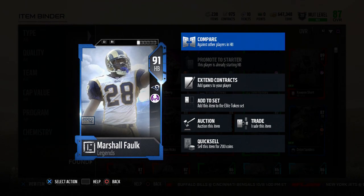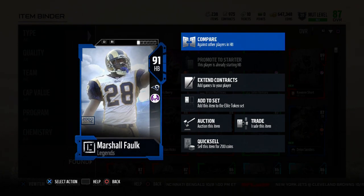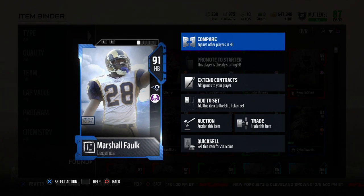Yo, what's going on everybody — this is Popular Stranger and we are back at you again today for another Madden 18 player card review. Today we are going over Legendary Marshall Falk, 91 overall running back, St. Louis Rams.